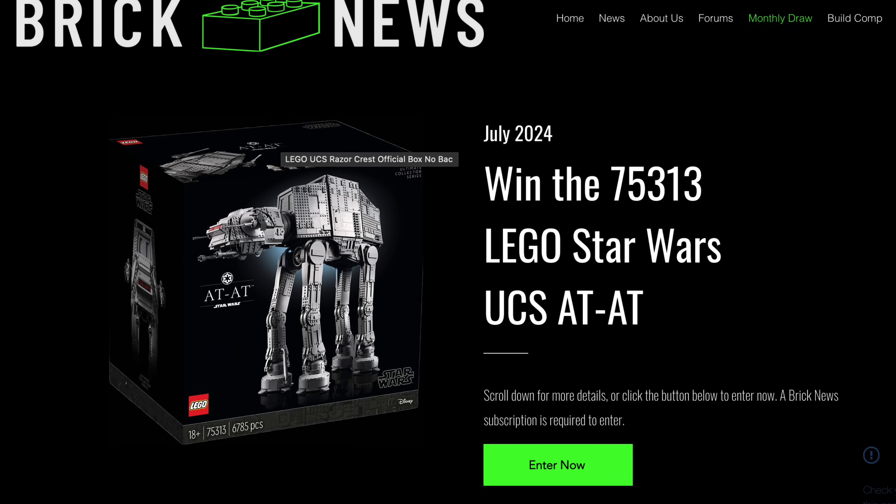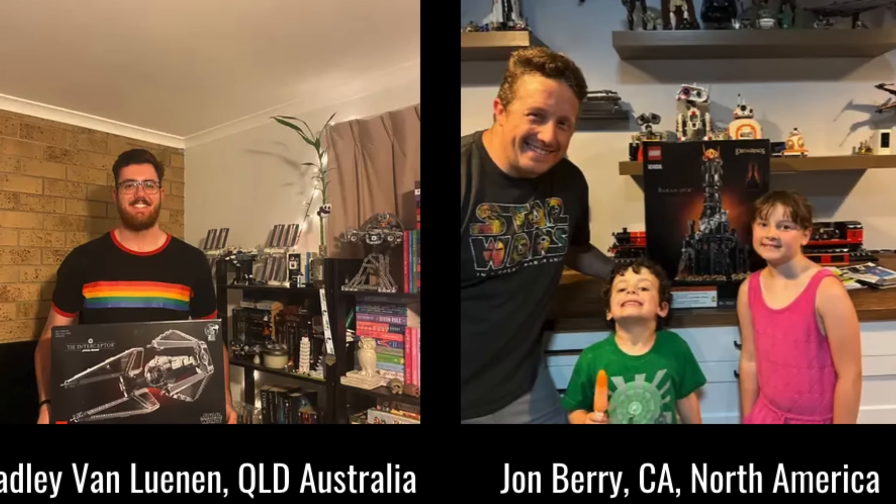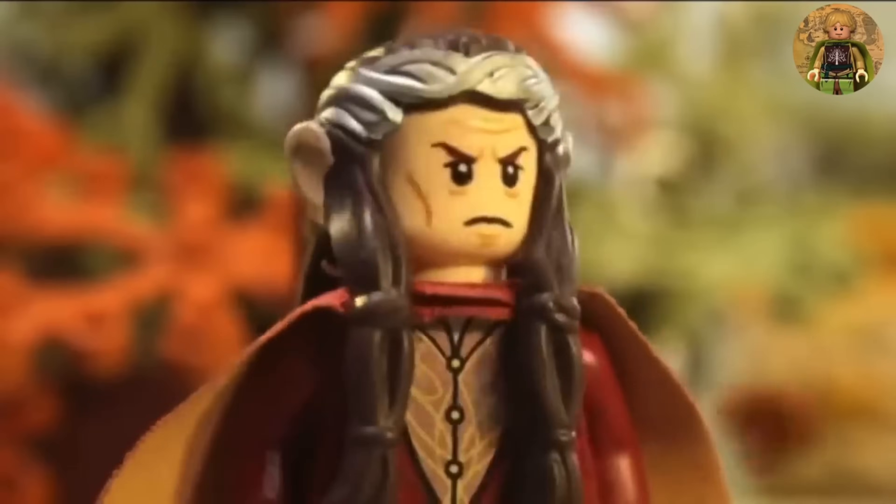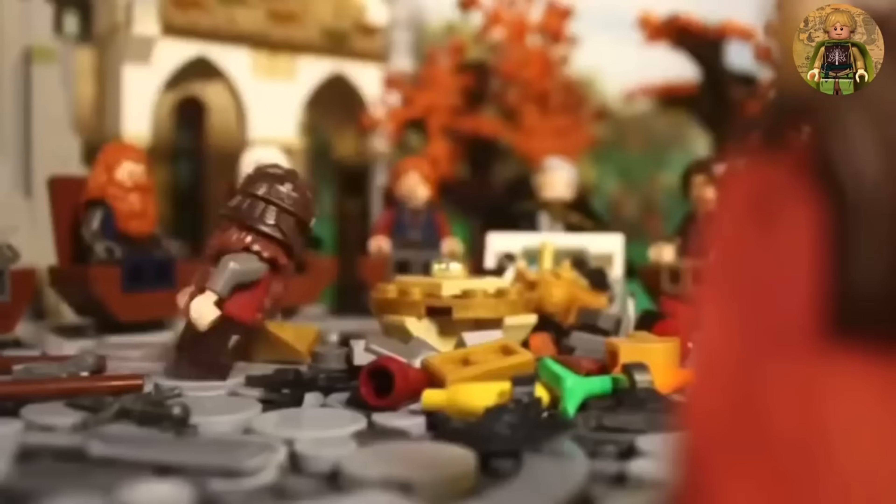If micro scale isn't for you either, then check out this month's huge LEGO giveaway over at the Brick News, where they're giving away a free UCS AT-AT. It's an international giveaway with one entry per person, and the best part is the price is the same as a cup of coffee. You can find out the full details and enter at the link in the description. But let's get back to 2025 and LEGO Minas Tirith.